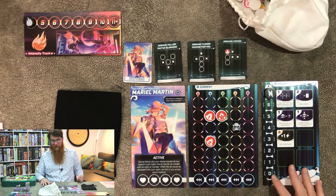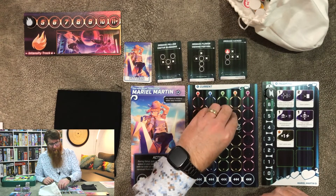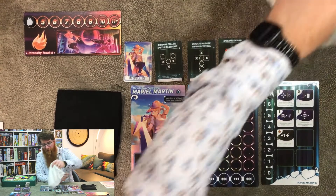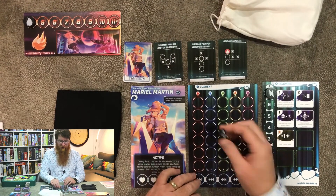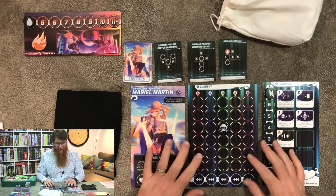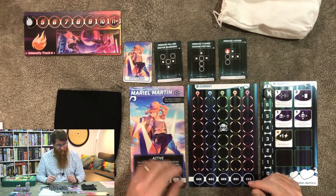There are ability tokens that you use in multiplayer as a one-time use, and other tokens you use for cooperative when playing against bosses. Since I'm only playing solo, I don't get to use any of those — it's just me against the intensity track, which is going to get harder and harder as the game goes. I am playing with the deluxe tokens, which are nice wooden chunky pieces. They are absolutely fantastic. The base game does come with cardboard pieces, which are a good thickness, but not nearly as nice.